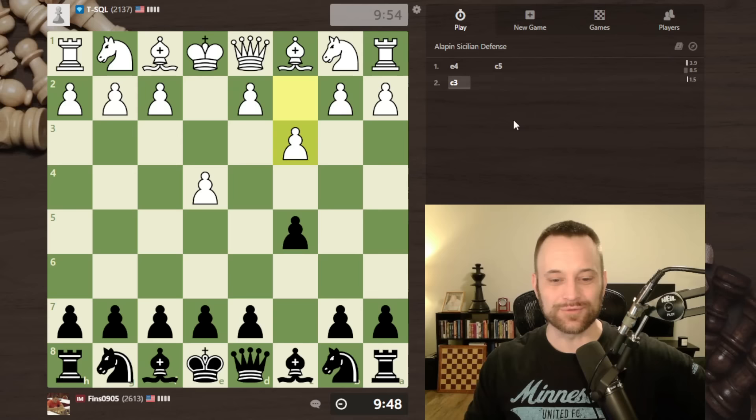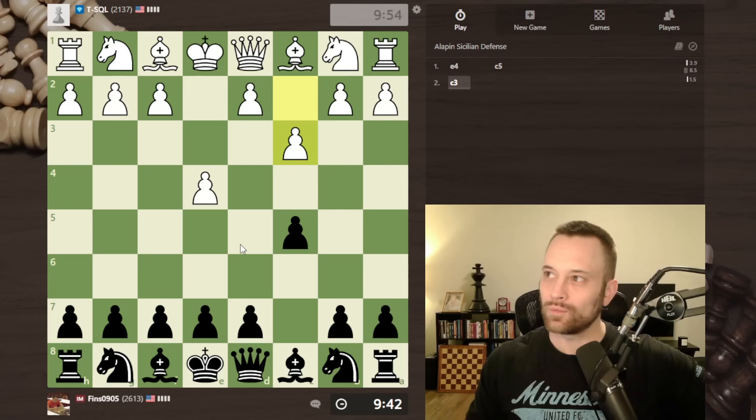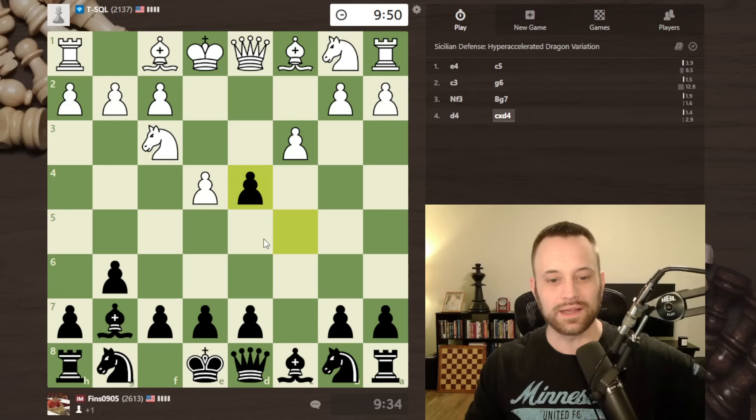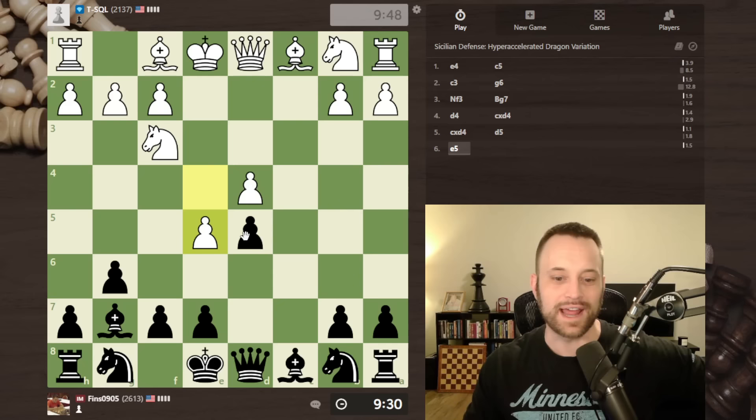The c3 Sicilian — a very good practical choice. Knight f6 and d5 are the best moves here. I recall one climbing the rating ladder game where I played knight f6, but let's mix it up and play g6. I very rarely play this move but I think it's a decent option. The idea is white gets to establish the center but we're going to strike back with d5 — so I get a Scandy move in anyways.